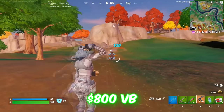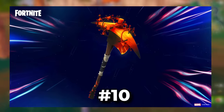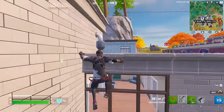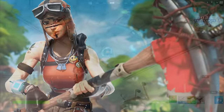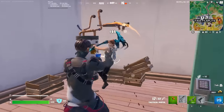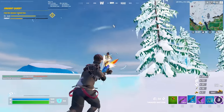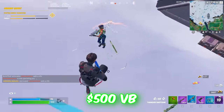You can buy the Reaper for 800 V-Bucks, but if you want a pickaxe that is even cheaper, the Red Hot Revenge is a really good option. This is a lava style of the original Raiders Revenge, and obviously since you cannot get the Raiders Revenge anymore because it was a Season 1 Seasonal Shop exclusive, the Red Hot Revenge is a really good alternative. It just looks so clean. It is one of my favourite pickaxes in the game as well, and you can pick this up for only 500 V-Bucks.